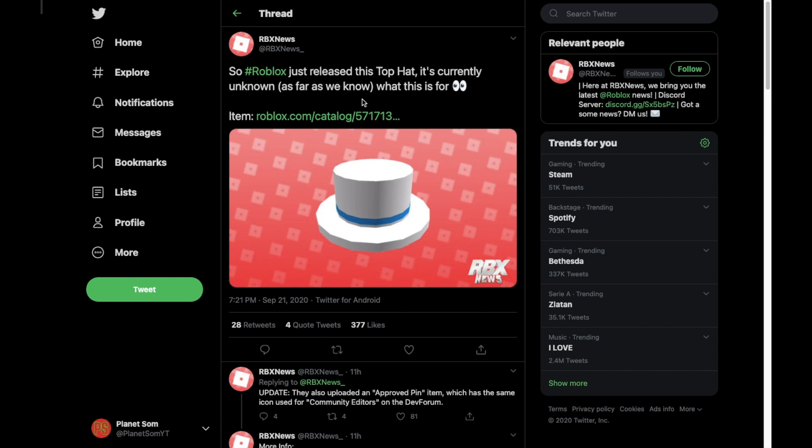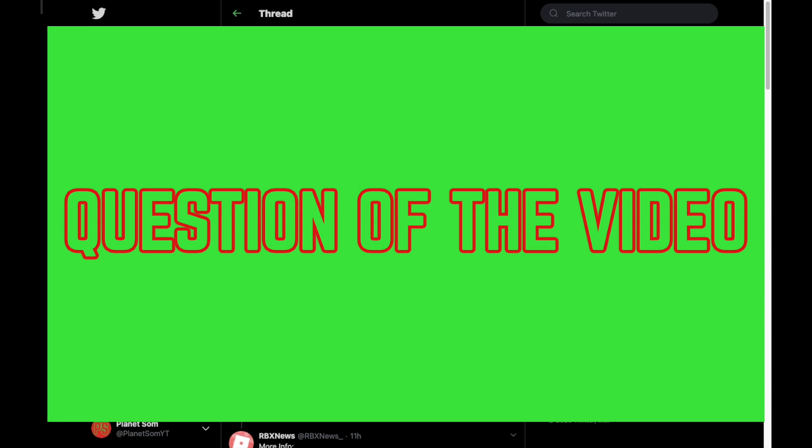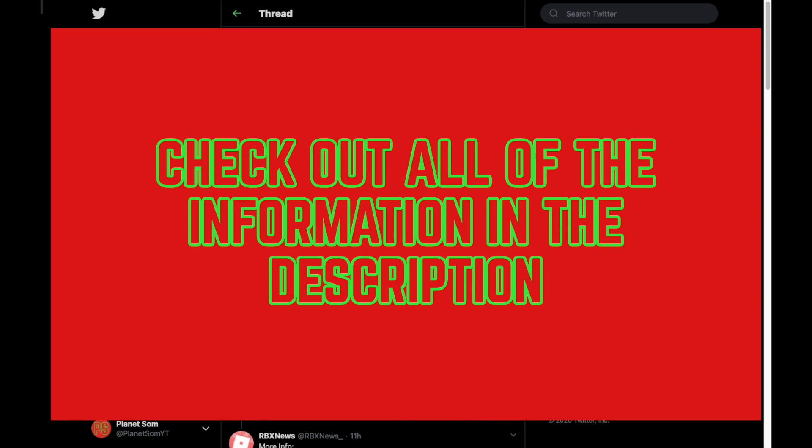It's really interesting to see Roblox giving back to people who do good things for the community with free stuff. I'm pretty sure this is going to be free — like when you report a bug, they give it to you. Question of the video: what do you think about this new hat and this Approved Pin? Personally I think it looks okay — if I got it I'd probably wear the pin but not the top hat. Leave a comment and let me know! If you got value from this, leave a like, subscribe, and hit the notification bell. Hope you have a nice day — see you in the next one!